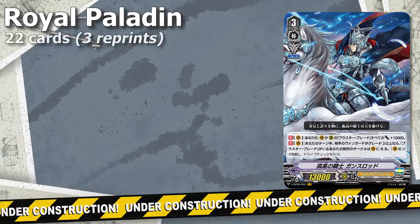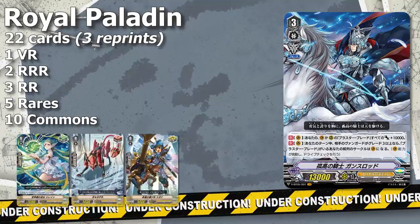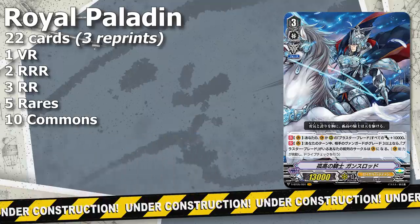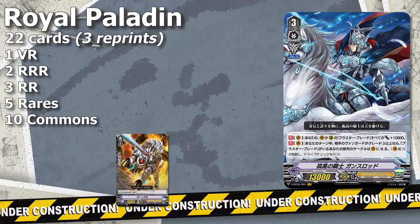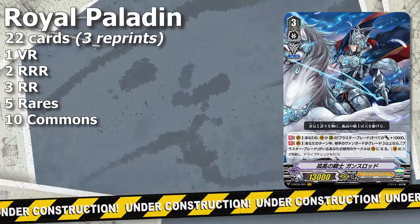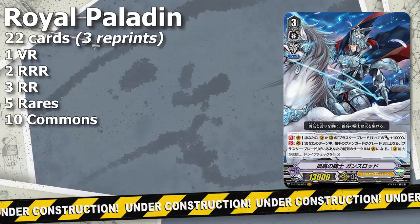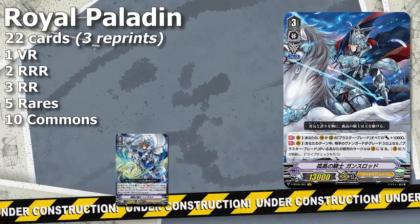The Royal Paladin support consists of 22 cards: 1 VR, 2 Triple Rs, 3 Double Rs, 4 Rares, and 10 Commons, with 3 common reprint vanilla triggers. Royals get a new generic starter with Barco, and this set gives Royal Paladin 2 vanilla types — a Grade 1 Interceptor and a Grade 2 12k Attacker. They also get their 3rd Crit Trigger, a generic Drop Draw PG to replace the Draw Trigger PG with the 3rd Crit, and a new type of finisher in Knight of Severity Hengis.